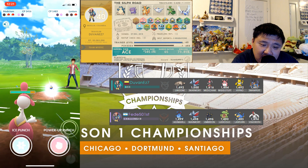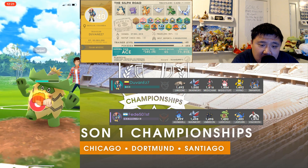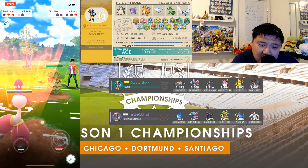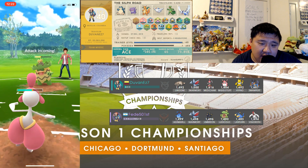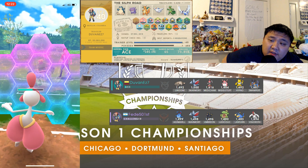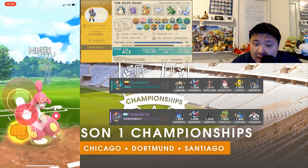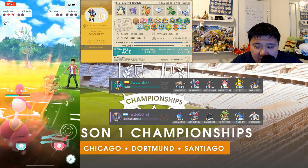If I was Lantern I would definitely try to faint down. Obviously count down, but try to faint down because you're kind of in a terrible situation. Could have potentially burned a shield or gotten a KO, but this is obviously a very difficult and losing situation for Fede. GG — Duvan is successful in his first round.